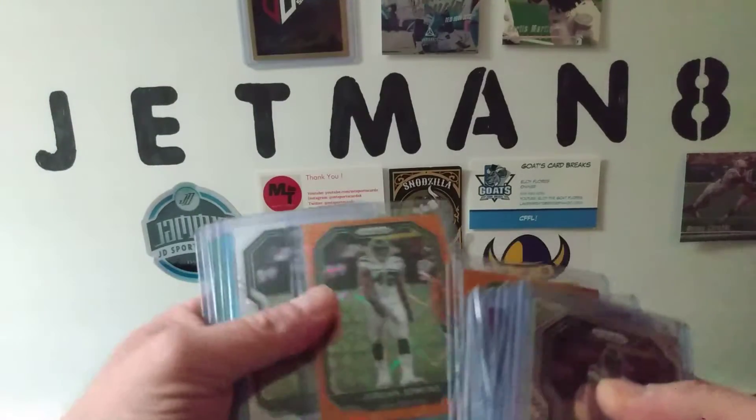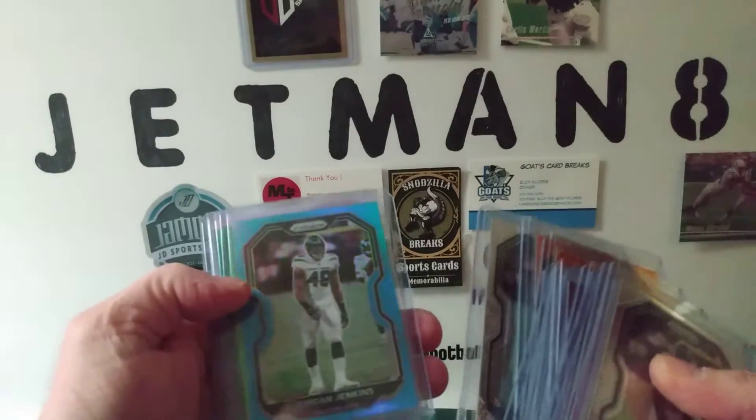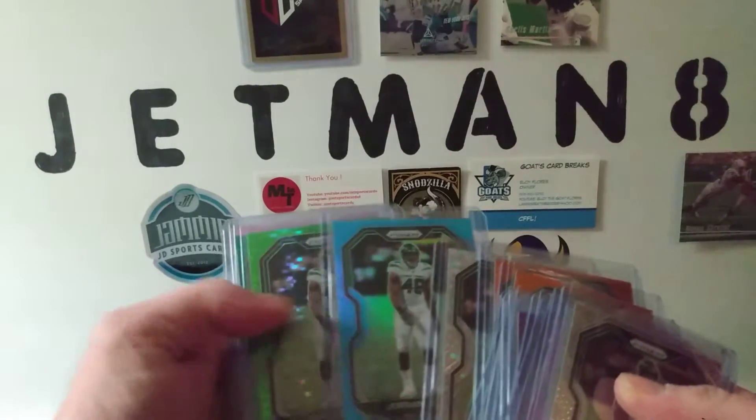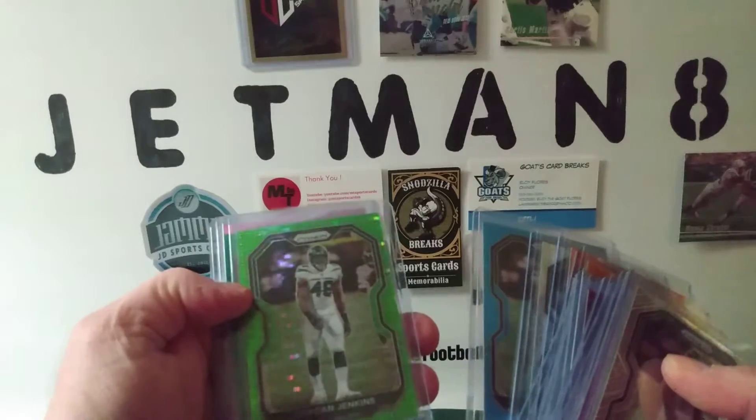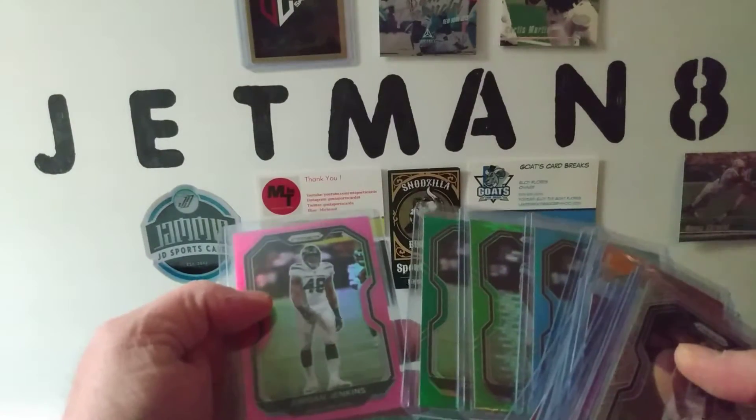The orange no huddle, the laser, the no huddle, the light blue, green pulsar, the green and the pink.